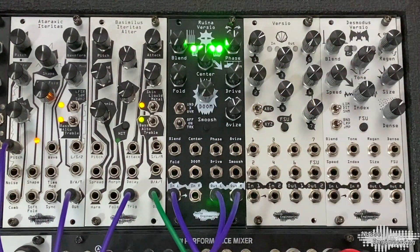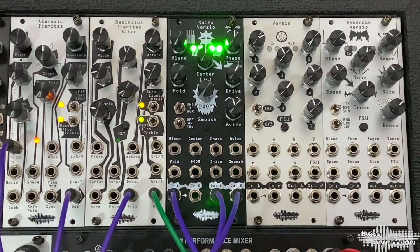Alright, let's check out each of the parameters. As with all the Versios, at the top, the two pairs of lights indicate the audio coming and going from the stereo ins and outs.